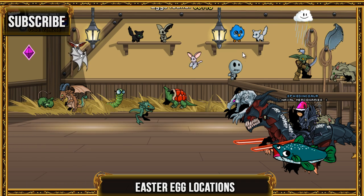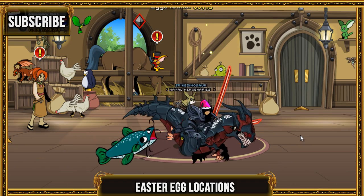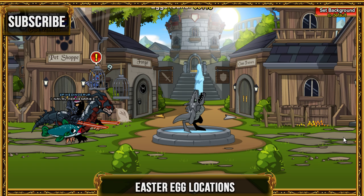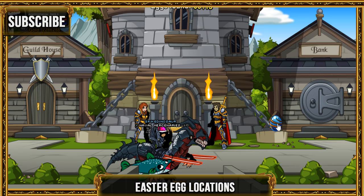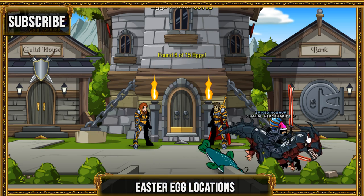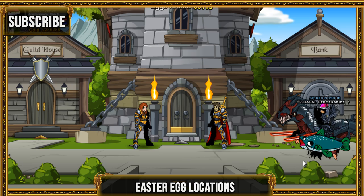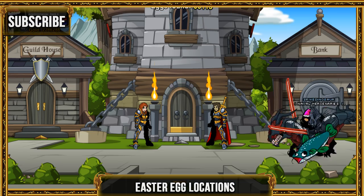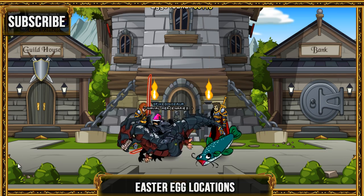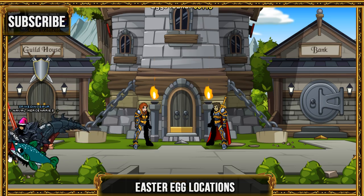Wait, wrong one — never mind, don't go in here. Okay, so we need to find ten more. Go over here. Click on that one. Now let's see — there's none in there. Go over to the left — nothing there either. Let's see... guild house. Go into the guild house — nothing there of course.